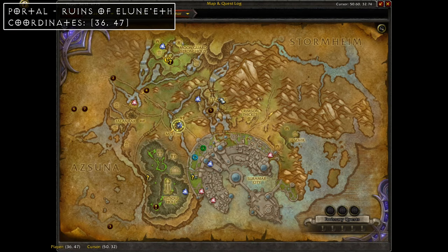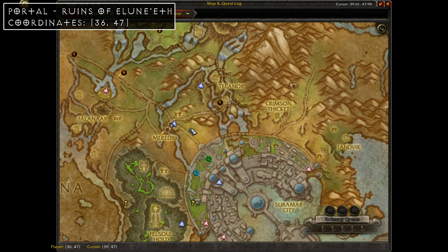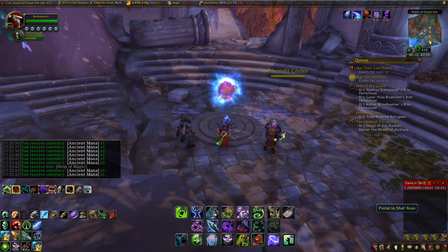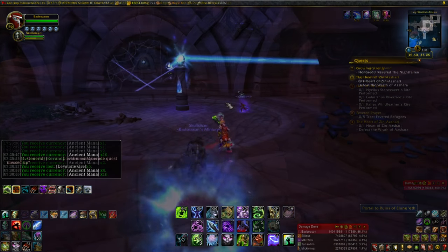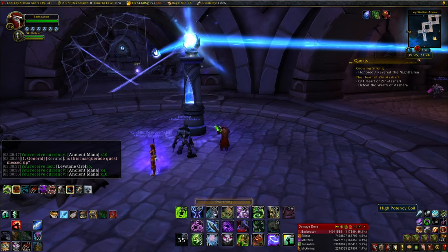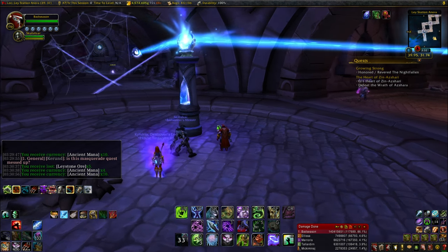First up is the Runes of Elunith portal, found right above Shal'Aran at coordinates 36, 47. It's the first one you'll unlock through questing. The name of the quest is "Survey Says" and I'll have a link to it in the description.